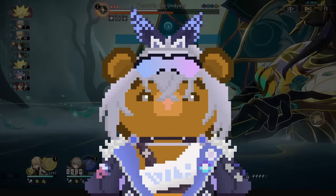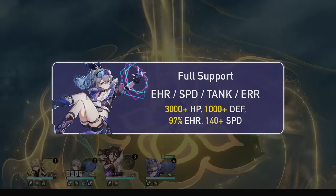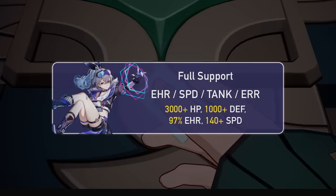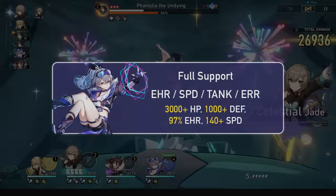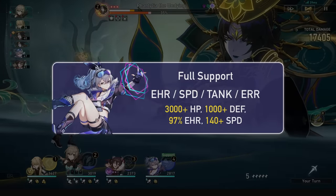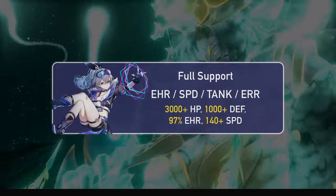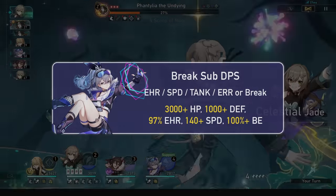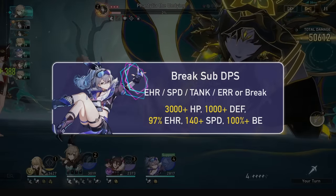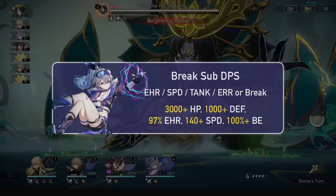For main stats and stat goals, split by build. For full support, go effect hit rate, speed, tank, then energy or tank rope depending on whether you have Von Wack or Penacony plus tutorial. Aim for at least 3000 HP and 1000 defense, speed as much as you can while still hitting that 97% effect hit rate. For break effect Silver Wolf, go effect hit rate, speed, tank, then break effect or energy rope — again depending on tutorial or if you have the right planar ornaments.